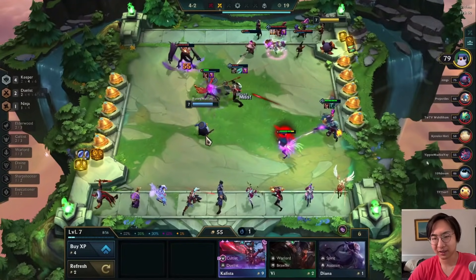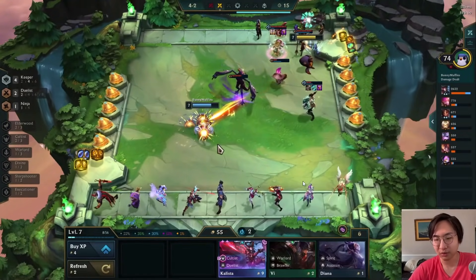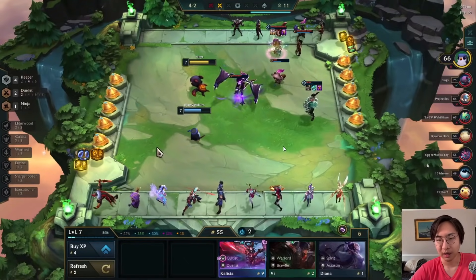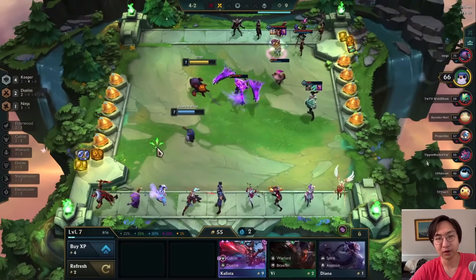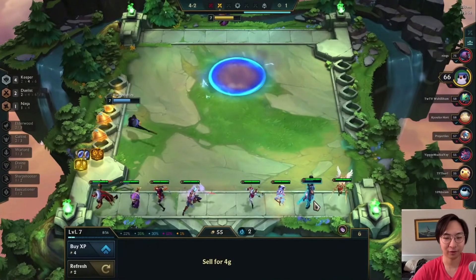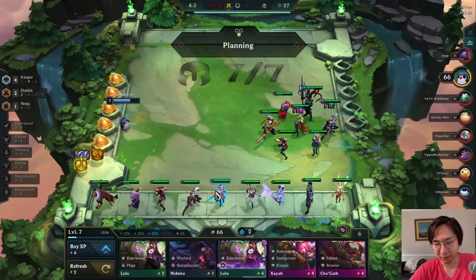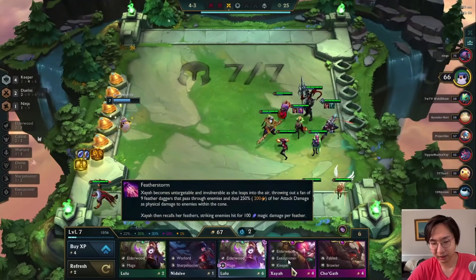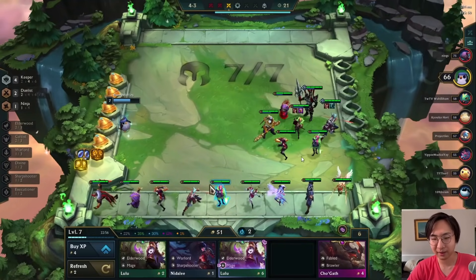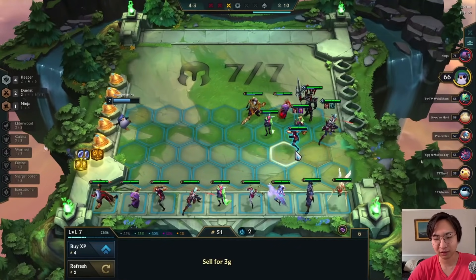By skipping this chosen I keep my chances open for rolling one later. Useful chosen options now would be Kindred chosen, Yuumi chosen, or one of the Aurelion Sol chosens. We hit another Xayah — that means with two Xayahs, an Executioner chosen would be incredible because four Executioner is incredibly strong.